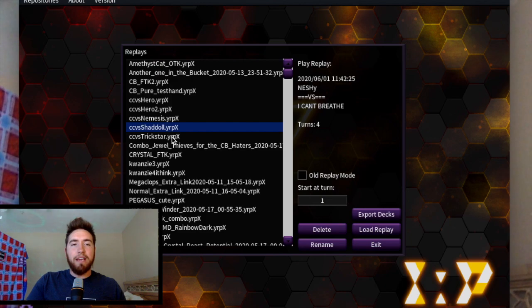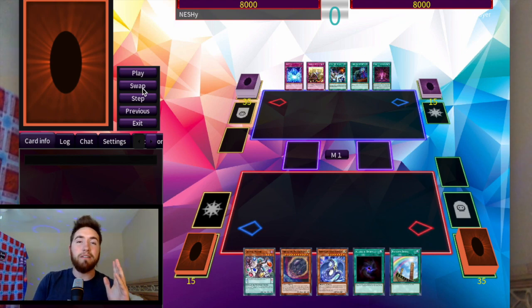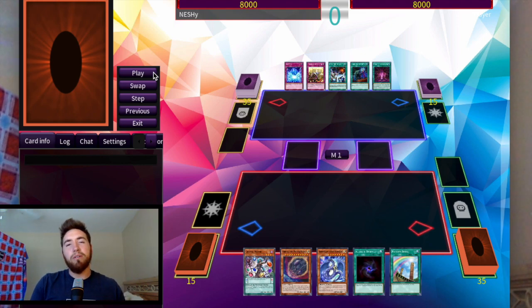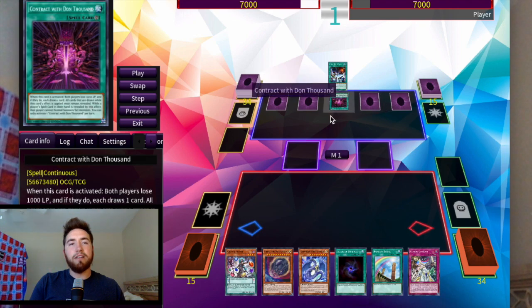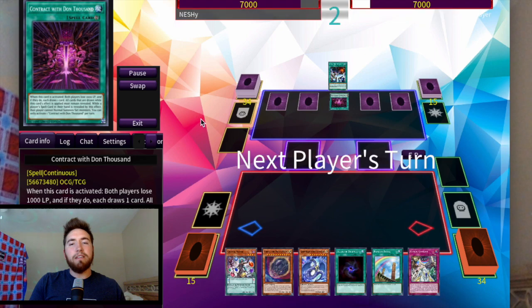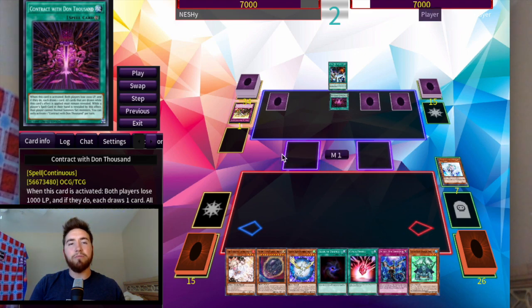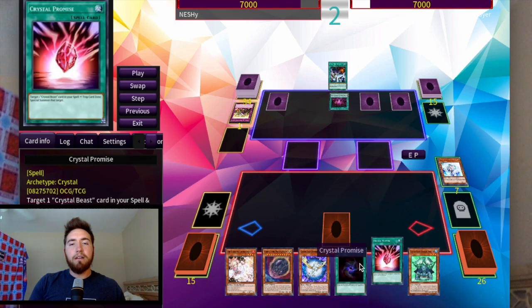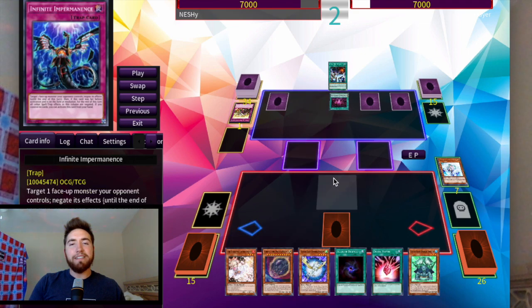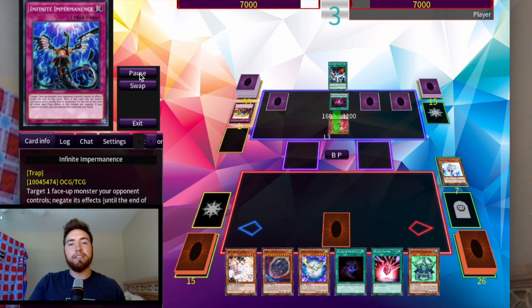The last replay is versus Trickstar — this was like the weirdest, grindiest game, and I think you're really going to learn a lot from it. This was one of the first replays I got with Conclave Control. They have Contract with Don Thousand, which reincarnations me for seven. We drew one off of that, and since we revealed a spell card we can't normal summon or set. So we can't normal summon Pegasus — unfortunate. We set Imperm to try to negate it so we're back online next turn. They top deck Licorice and swing in.